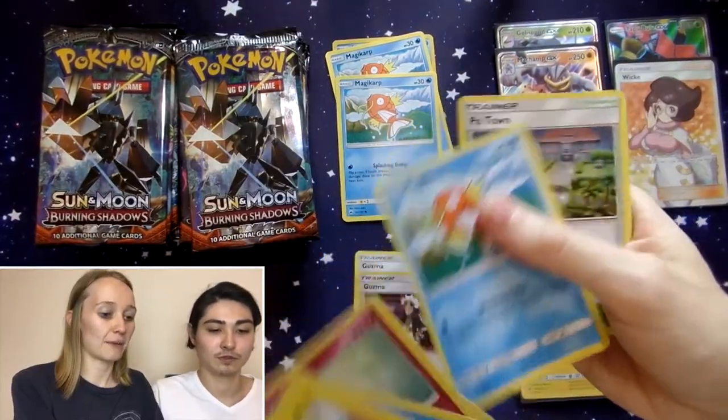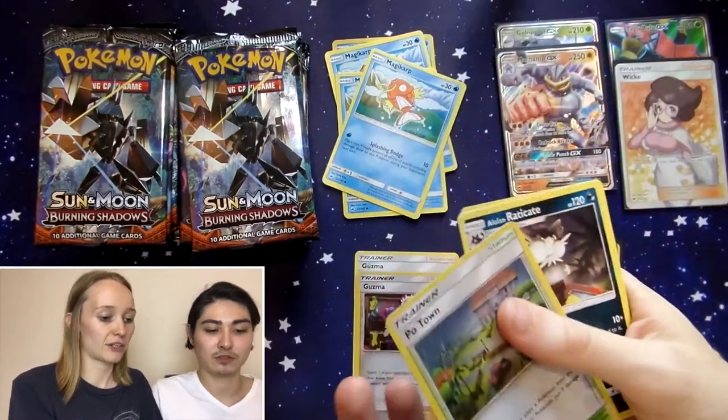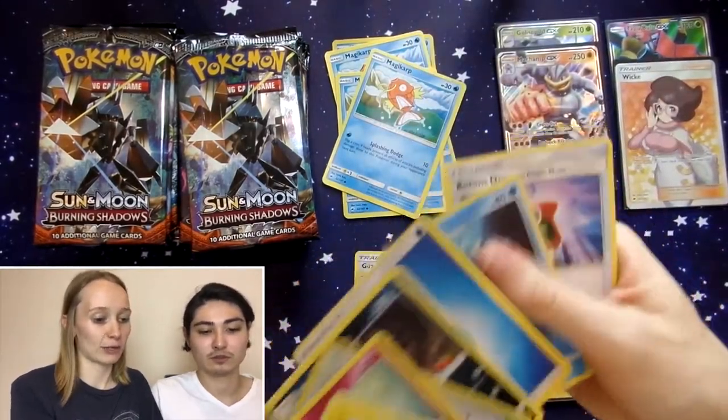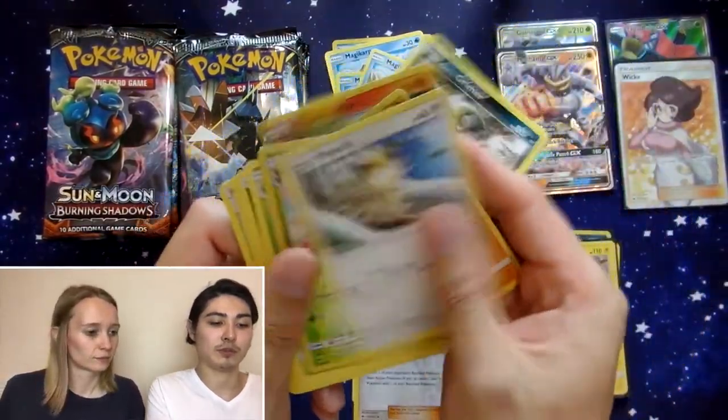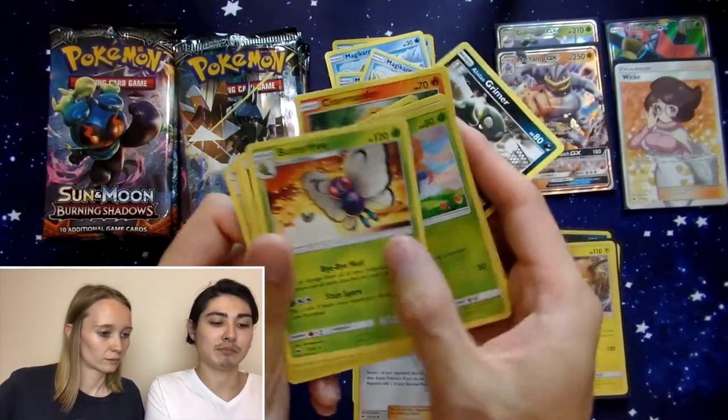Pikachu, Panpour, Cutiefly, Pansear — Magikarp for the stack. Poke Town Reverse. Alola Exeggutor is the rare — nothing good there. Grimer, Sneasel, Charmander, Crabrawler, Meowth — Gloom is the reverse and a Butterfree. Bye-bye Butterfree!